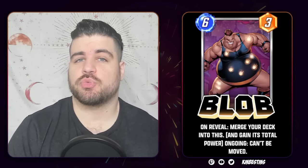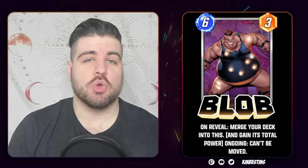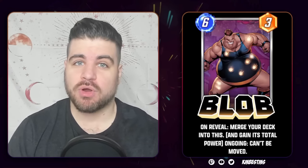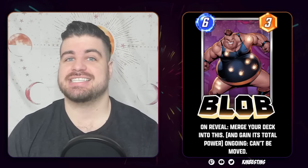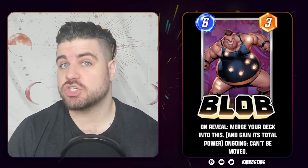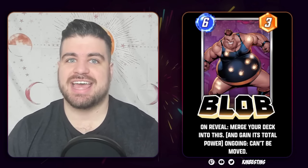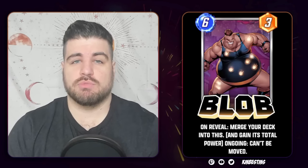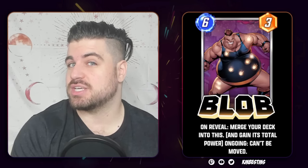December 5th brings us the Blob, who is a six cost three power unit. But when he enters the battlefield, you get to destroy your entire deck and add all the power in it to the Blob. A lot of people look at this guy as a counter to Darkhawk. He does have one other ability — an ongoing ability that says he can't be moved. One interaction I'm a little curious about is what happens if you Enchantress the Blob, because Enchantress reads: remove all abilities from cards that have ongoing abilities. Does that remove his accumulated power? I don't think it should, but it is kind of interesting if it does.